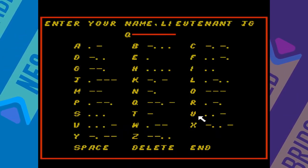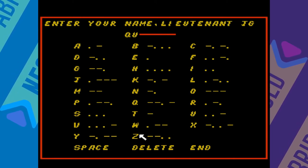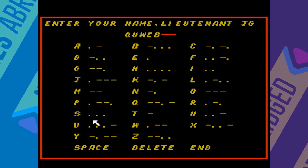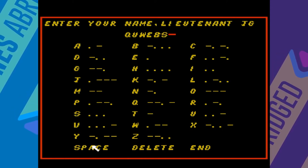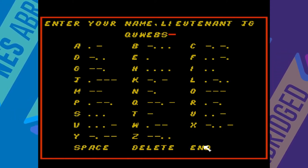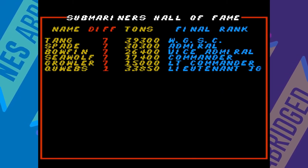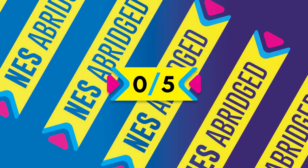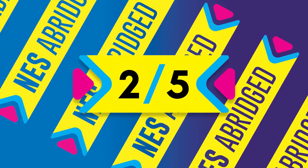Even then, I was fairly unimpressed. One thing I did find pretty neat was that when entering your name in the high score screen, it features the letters' corresponding morse code, and it even plays the morse code if you select the letter. I think it speaks volumes that the best thing I can say about Silent Service is that the high score screen is kind of neat. I give Silent Service a drowsy two out of five.